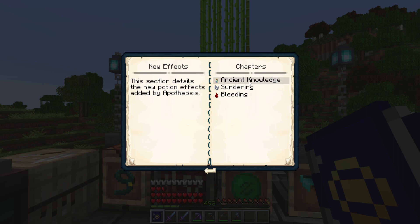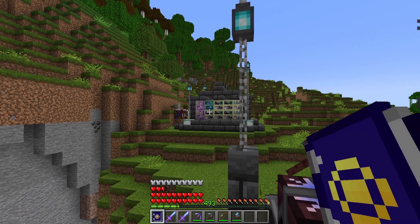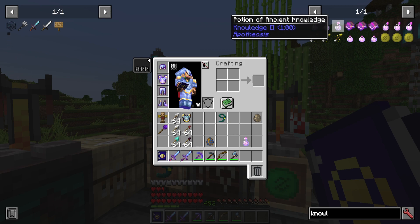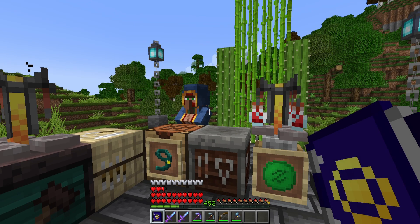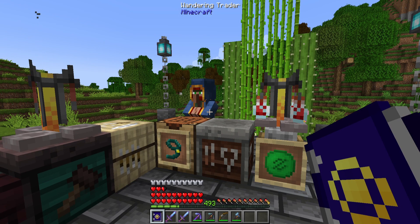Next, we're going to be covering ancient knowledge. This is a potion effect that can be applied in multiple ways, and it's one way to get a lot of XP. You may have noticed the Alexandria bookshelves or higher enchants required a tremendous amount of levels — my character currently has 493. There's a regular knowledge potion and a knowledge 2 potion. The knowledge potion multiplies your XP gain by 4, so gaining 1 XP gives you 4 instead. Knowledge 2 gives you 8 times as much. It can be very useful, and I'll show you how to make that a more permanent effect.